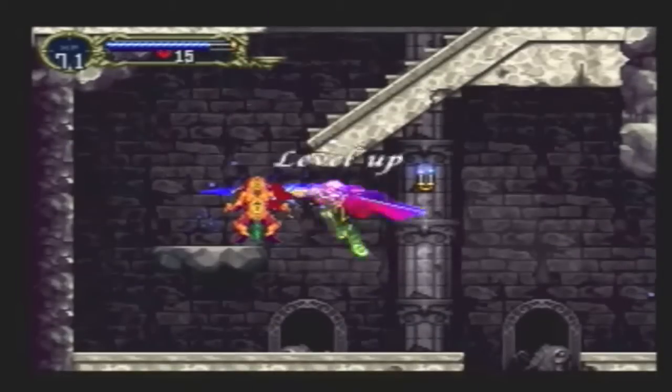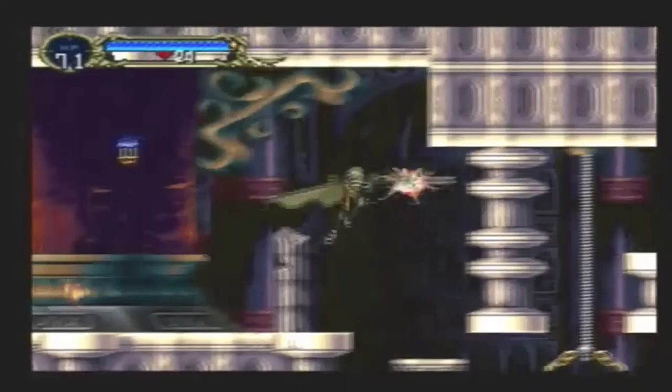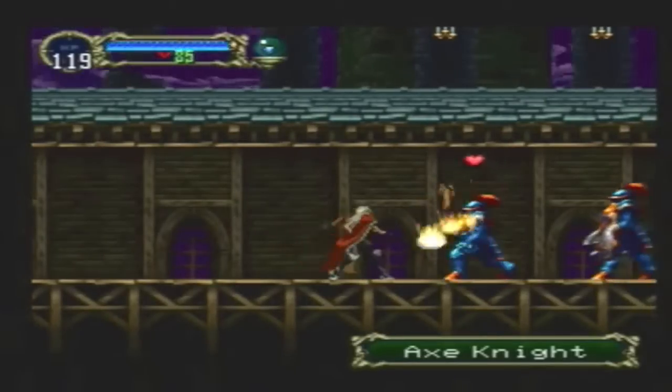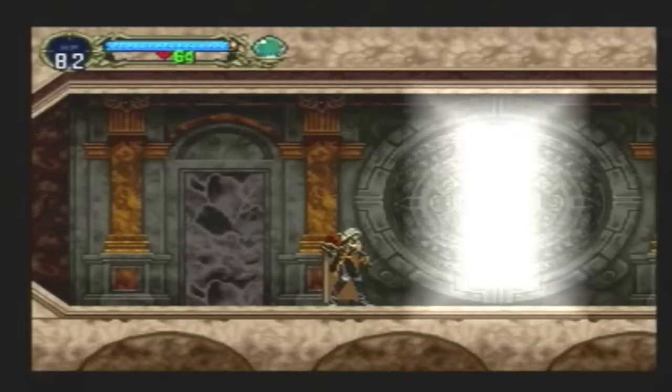The style of gameplay is very similar to Super Metroid, as you'll need certain powers to get through certain parts of the castle. This was the first game in the series to use the Metroid style of gameplay. The cool thing about this style was that you were able to travel around the castle and do a lot of exploring, but that also meant that there was a lot of backtracking.